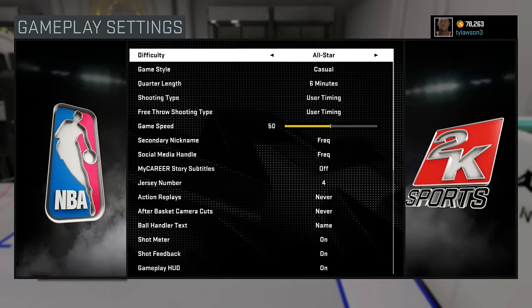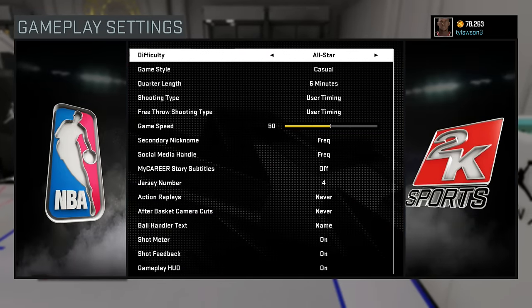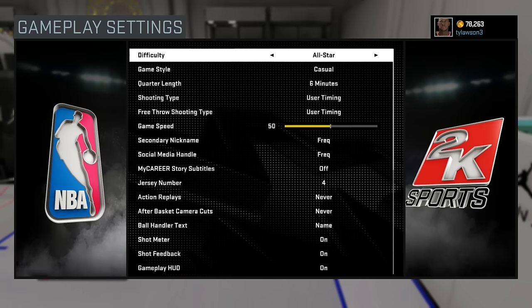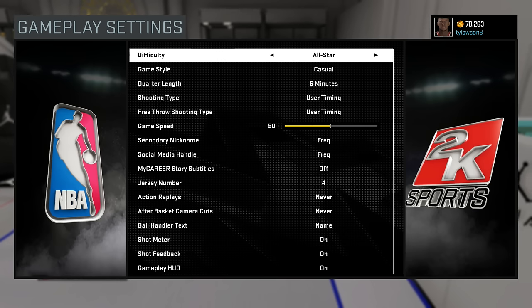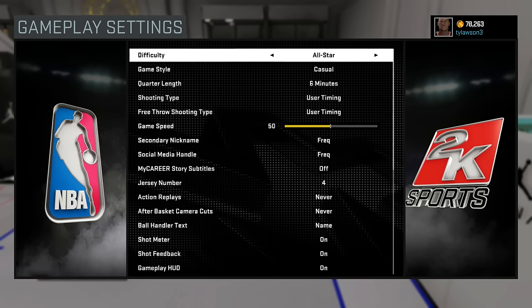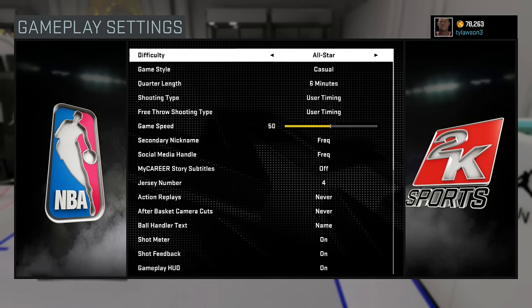Gameplay settings: all-star, casual, 6-minute quarters. The difficulty and the quarter length do not matter. If you want to maximize your time doing this particular setup, you could do rookie too, but it doesn't really matter — because you're going to be up by a lot, even on all-star casual, if you're at least decent at this game. The quarter length does not matter, difficulty does not matter. You're just maximizing your time.